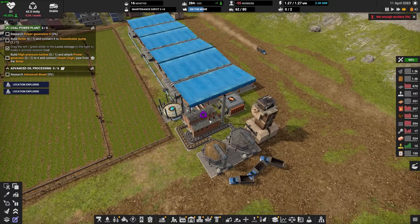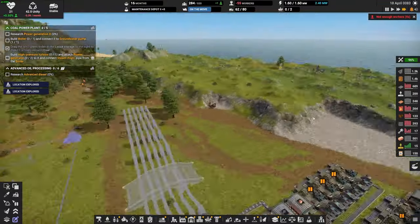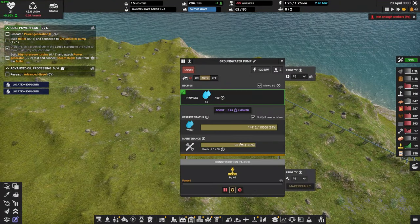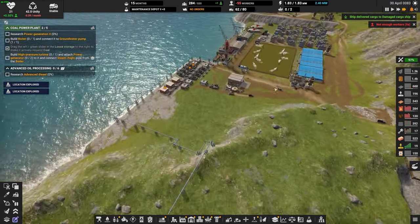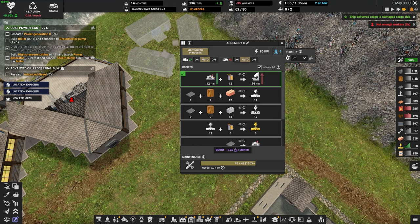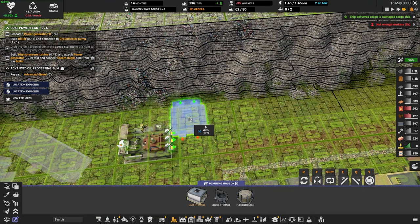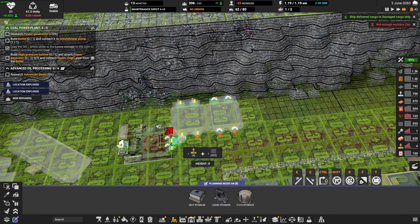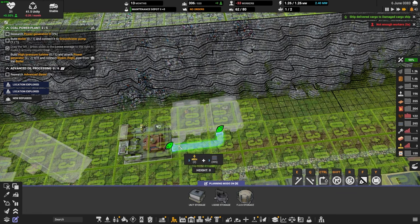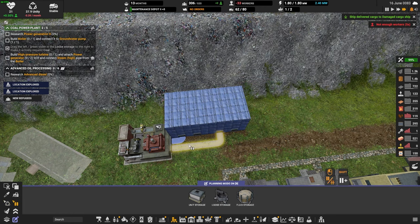We have a bunch of bricks — we can remove this boost. This guy needs to be built. We do need the water here, and we also have science but that's not happening because we don't have electronics. So let's go ahead and set up a few stations: this one will be electronics and this one will be mechanical parts. We'll connect them up and say build.